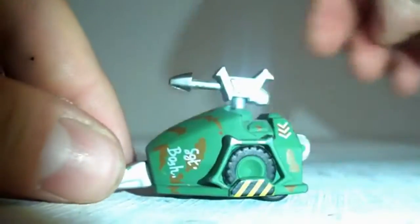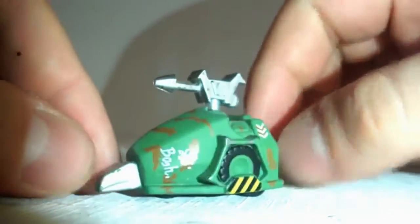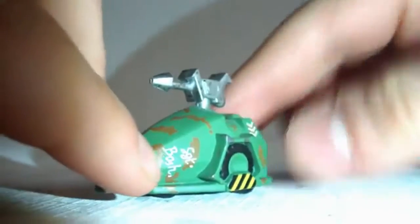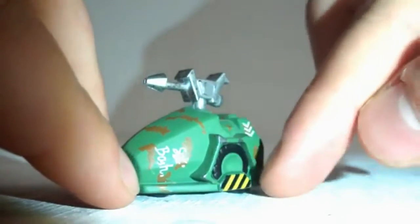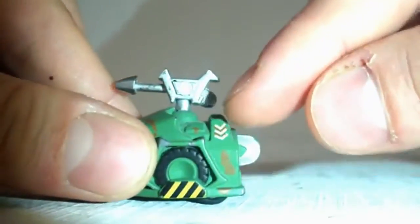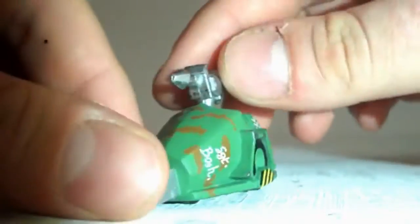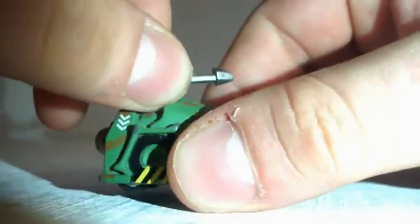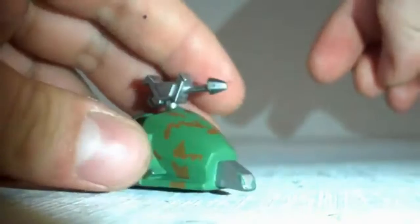Here we have Sergeant Bash, who I'm particularly impressed with. They've got the little sort of pincers at the front, 'Sergeant Bash' written there, the little stripe down at the bottom, his little army stripes, the little saw at the back, and the flamethrower at the top which has been detailed really nicely. And this actually spins the full 360 without breaking off. So that's quite cool and I really do like that.